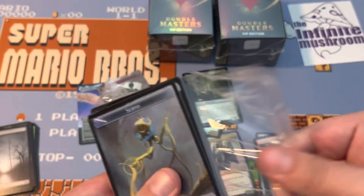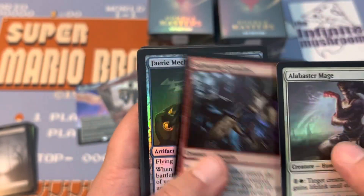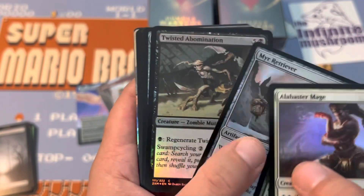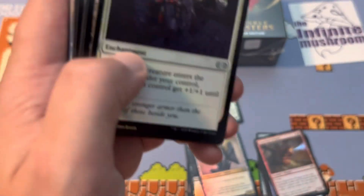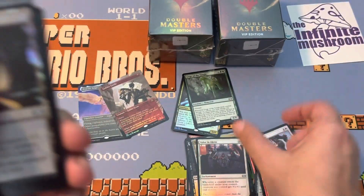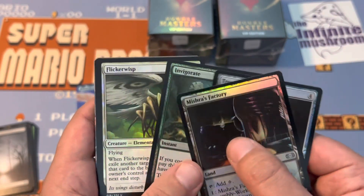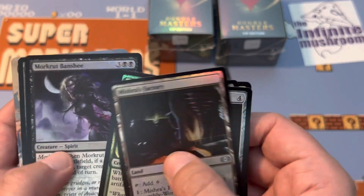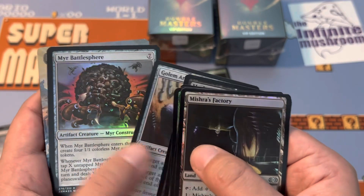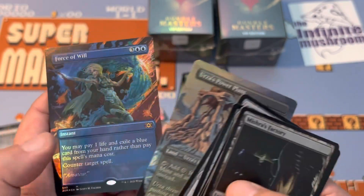Servo Token. Alabaster Mage. I'll actually just go through the commons and point out if I see one that pops up — like Expedition Map, that's a good common. Valor. Mishra's Factory. I think I see an Urza Land. Mere Battlespear. Blightsteel Colossus. Urza's Power Plant for the Foil Borderless, and a Foil Force of Will.